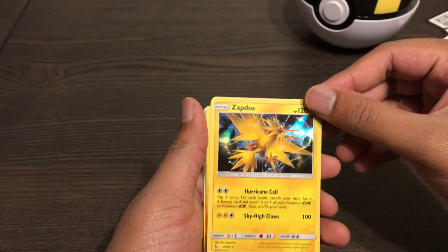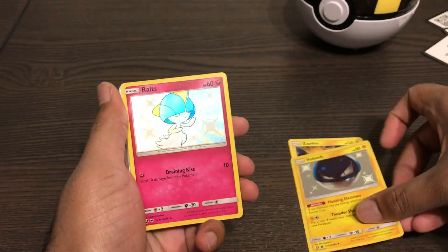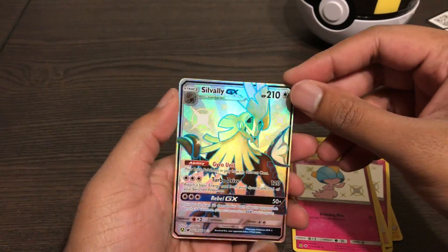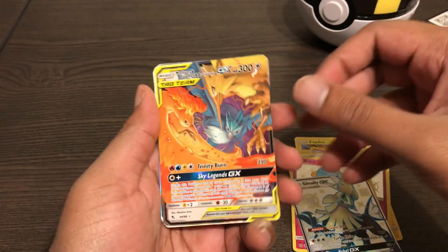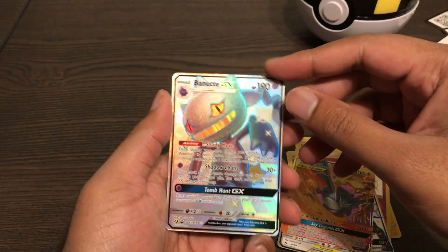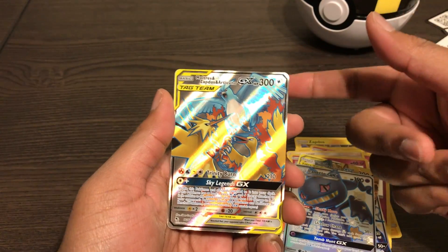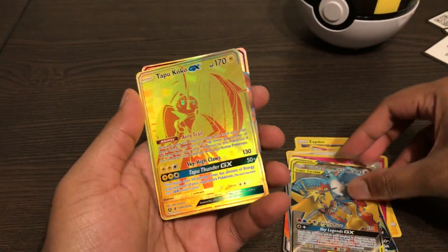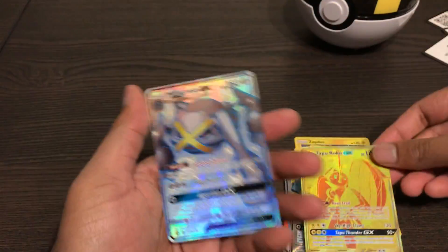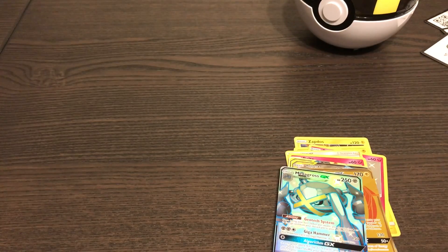So we got: shiny Zapdos holo, shiny Voltorb, shiny Rolts, Jesse and James holo, shiny Rolts, Silvally GX shiny, the legendary bird trio — full art I'm guessing — and Decidueye shiny GX. I'm guessing this is the regular GX of the trio. And gold Tapu Koko GX full art, and the Metagross shiny. Okay so that's my pulls from the Ultra Ball set.